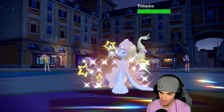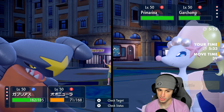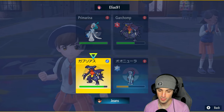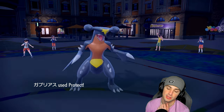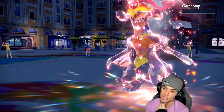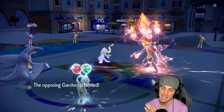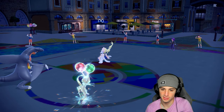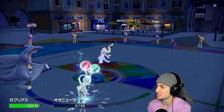I'll Protect Garchomp this turn and go for Close Combat with Sneasler since it does more damage than Acrobatics. We have a shot at the KO — and we do get it! GGs, thanks for playing. We Protect Garchomp just in case it survives and goes for Dragon Claw. Their Hyper Voice goes into Sneasler — Sneasler is going to faint, so I bring out Rillaboom. They cancel the match once they see Rillaboom coming in.